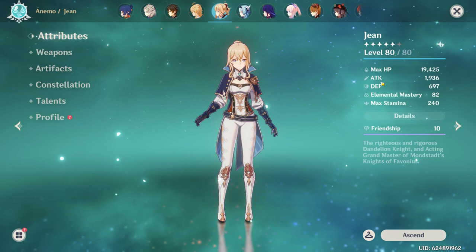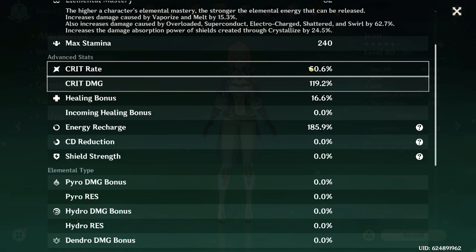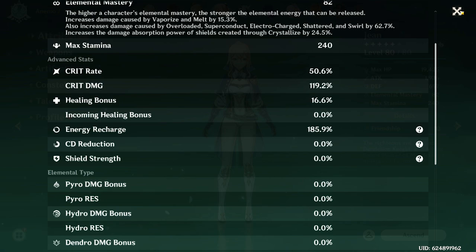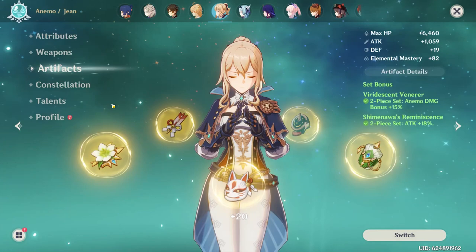Next up is Jean, who has 1,900 Attack, which is pretty good. She has 50 Crit Rate and 119 Crit Damage with 180 Energy Recharge — that high recharge is because of the Skyward Blade. Artifacts are two-piece Shimenawa and two-piece Viridescent Venerer. Pretty mid pieces overall. Constellation 0, talents are 1-6-8.